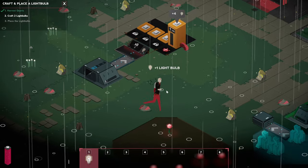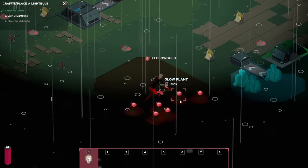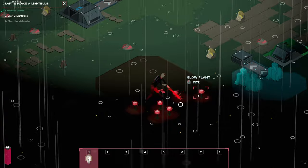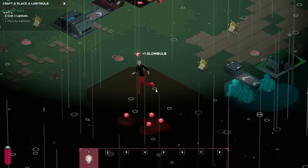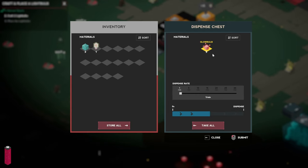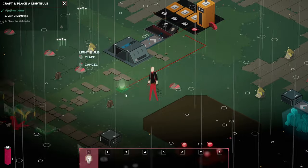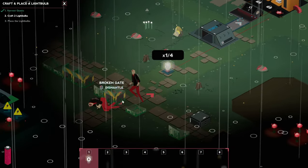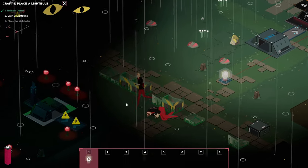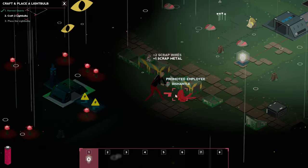Getting a bit scary — in you go. Where shall we place you? I think we are going to go this way. Oh, there's a promoted employee — that's one way to put it. Now let's craft two. We have one of those scrap chests as well; we can probably place it a little closer to us. This is essentially a storage where we can dump anything we don't need.